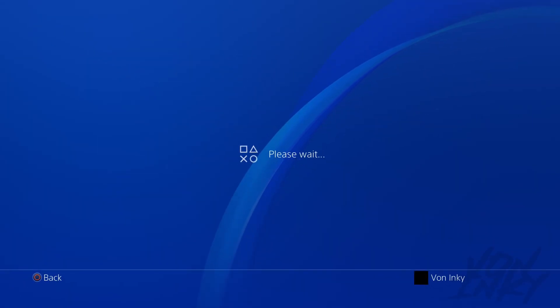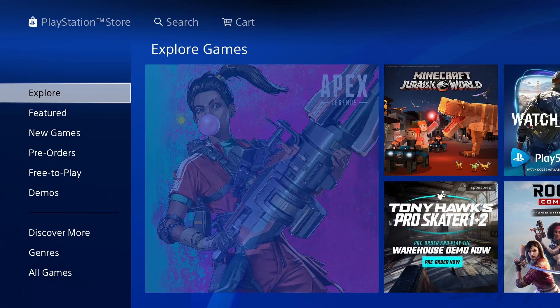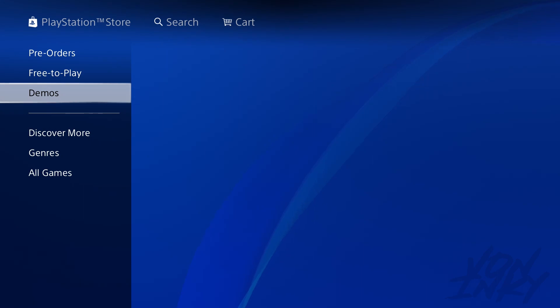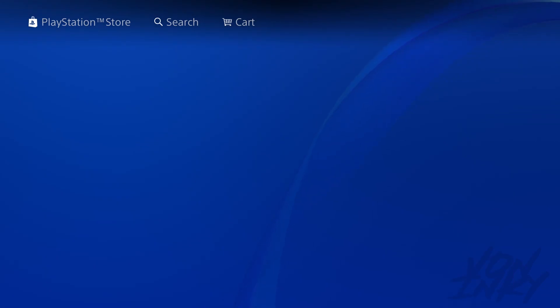Hey, this is a quick little video. Let me show y'all how to download the 2K21 demo. Go to the store, go to games, then you gonna scroll down and you can see where it say demos. When you go to demos, it's gonna be the first thing you see — the 2K21 demo.